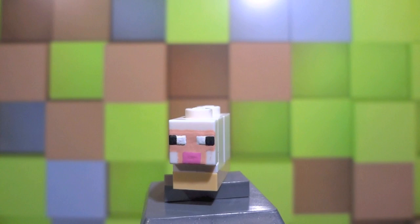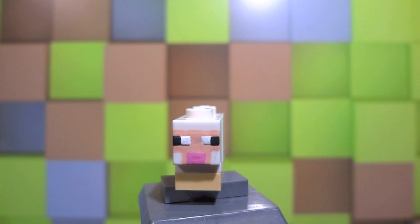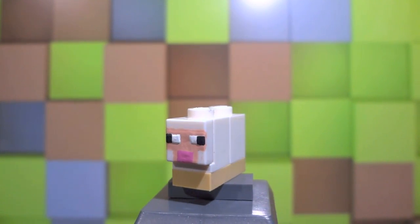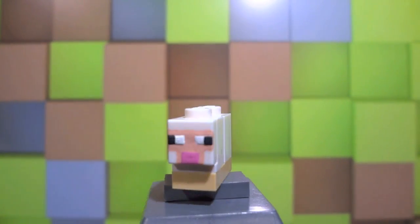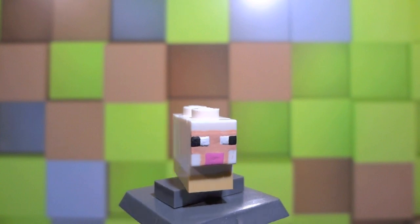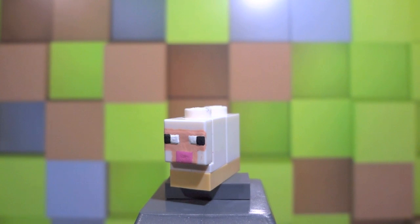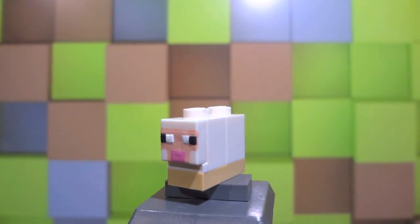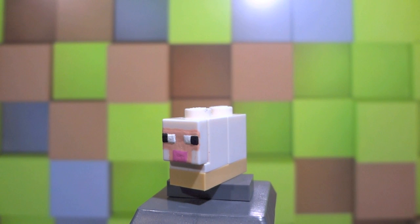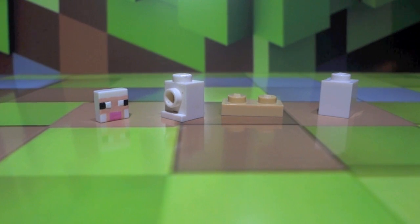His face is a 1x1 white tile — so many 1x1s and 1x2s. His face is painted on; I painted on pretty much everything you can see there — his mouth, eyes, and flesh color. The sheep is a little bit different from the pig design but keeps the same general concept.